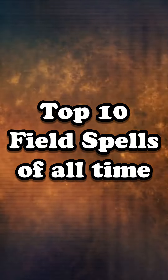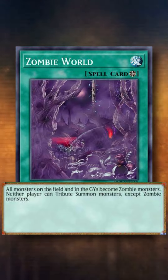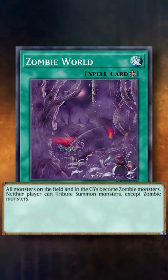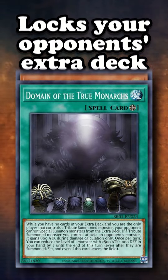What are the best field spell cards of all time? At number ten, we have Zombie World — a floodgate that changes all monsters on the field and graveyard into zombies, and prevents tributes of non-zombie monsters, great for stopping decks like Tri-Brigade, Dragon Link, and Floowandereeze. At number nine, we have Domain of the True Monarchs, which can lock your opponent out of the extra deck entirely like a permanent Scythe.